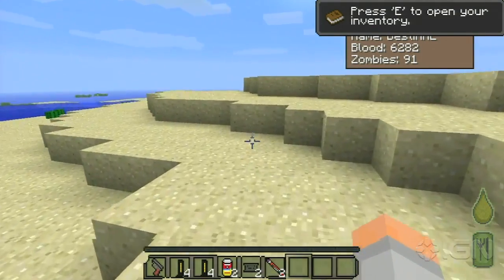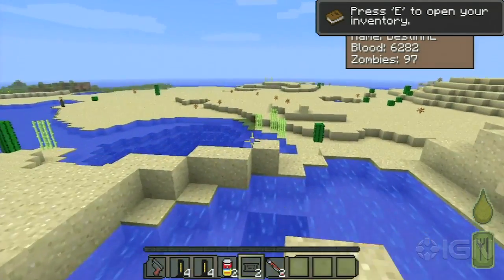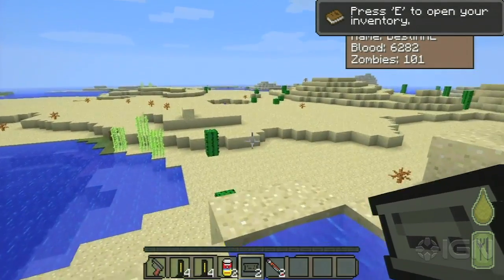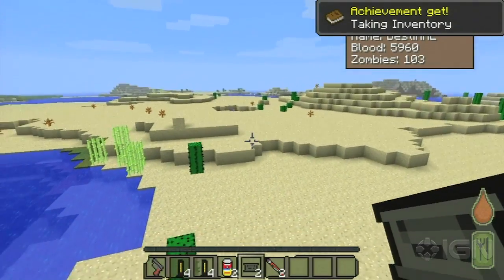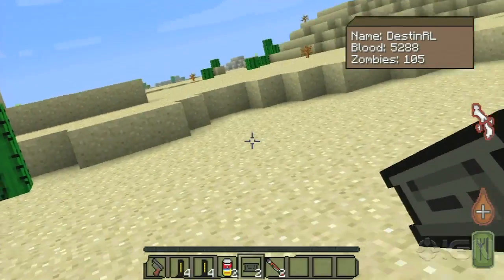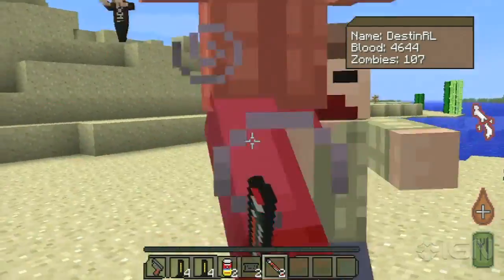That's a syringe. So five is your bandages, four is your pills, and the other two are clips for what looks like a Makarov. Yeah, you need to just get out of here. Oh my gosh, I can't move — my legs are broken. You broke your leg. It is like DayZ.